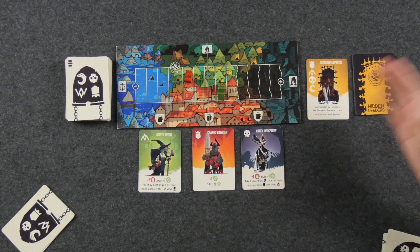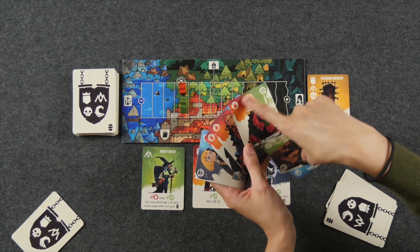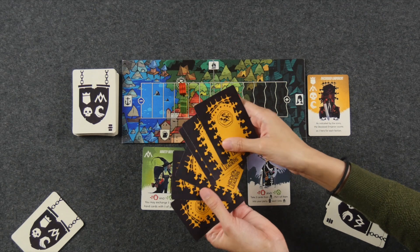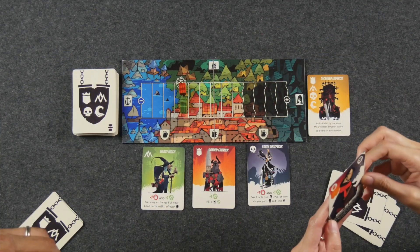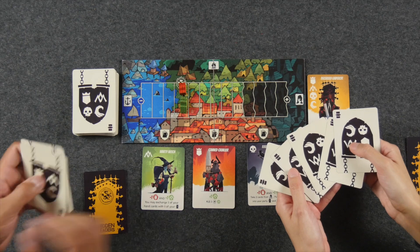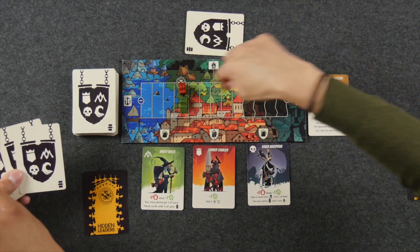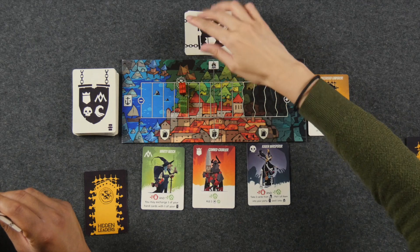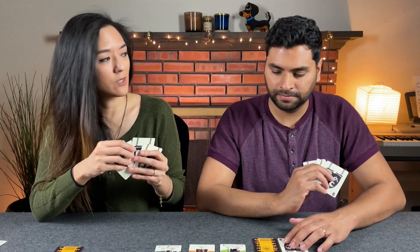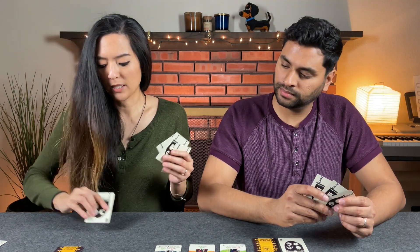During setup, each player is going to be handed one of these six hidden leaders. At the very top of the card, the color combination shows you which two factions they belong to. This is done secretly because these cards are not going to be revealed until the very end of the game. Each player is going to start with a hand of five cards. One of them you're going to discard into the wilderness, and then you choose one card to be played face down in front of you as your starting hero. This will be important at the very end when we determine how many heroes each player has belonging to the winning faction.